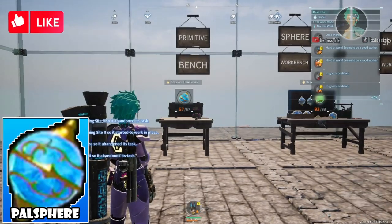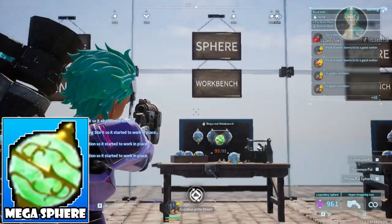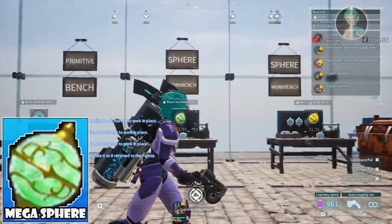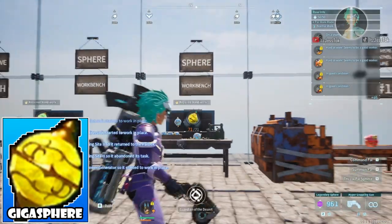As you can see on the signs, we got Primitive Bench with the blue spheres. We got Sphere Workbench with the green spheres, aka Megaspheres. Sphere Workbench again with the Gigaspheres, the yellow ones.